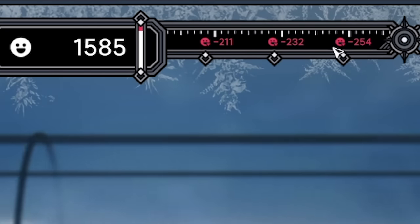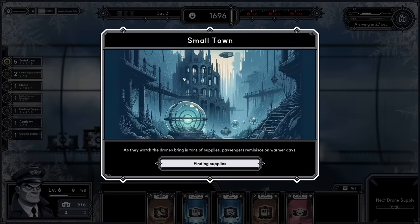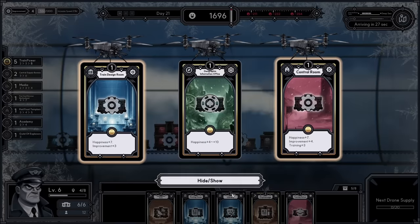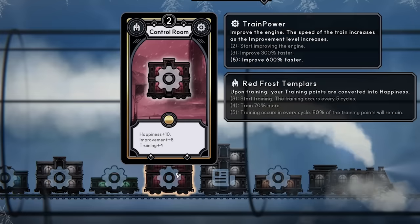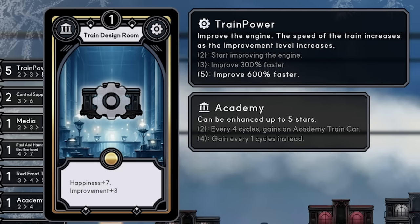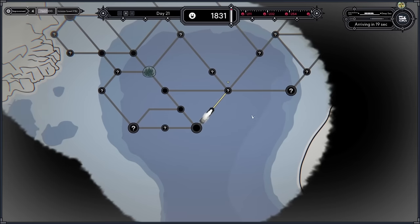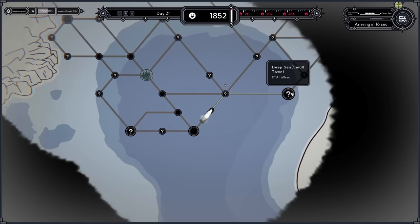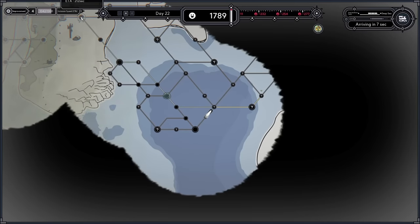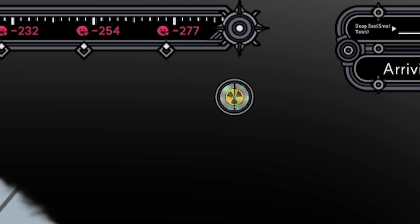We can get a level two orphanage — happiness plus seven. Happiness is still going up from 1,500, but the numbers are decreasing and I've got some low happiness things. We passed the small town — random tier three car, train design room or control room. I have a control room at level two so I can't add it straight away. I'll take the train design room to level that up and shove it on the end. Let's head via the deep sea town — you can see how far ahead of the frozen areas we are.